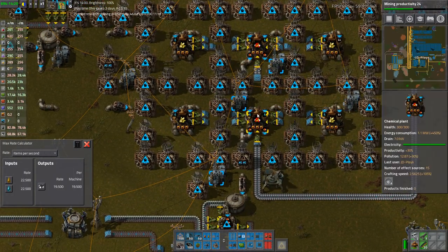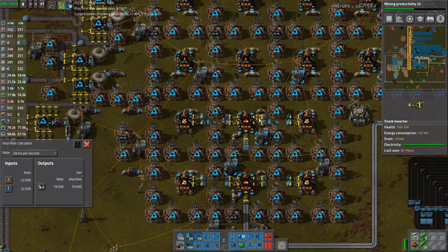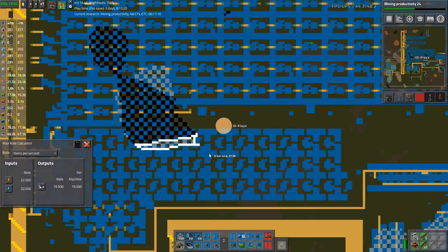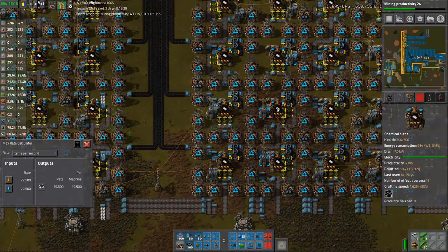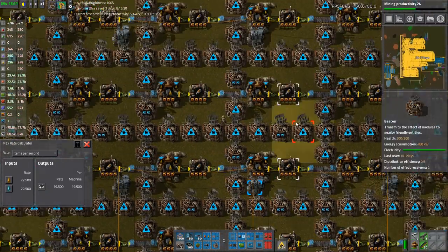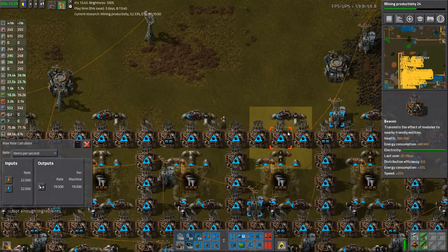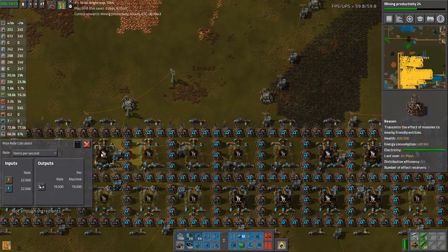Petroleum out gets turned straight into sulfur, and sulfur gets turned into sulfuric acid obviously. I still have water pickups to put everywhere — there's still a lot of work to be done to get all this up and running. Whatever petroleum is left gets turned straight to plastic, because plastic is very important I've been told. So that's basically our oil build — it is giant, it is massive, and it's the only one I've ever seen that runs on belts — lots and lots of belts.